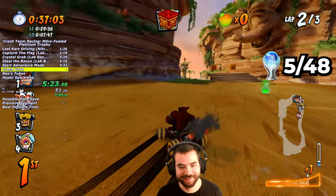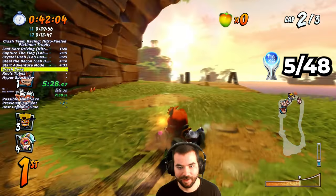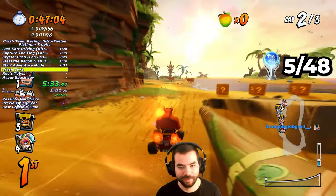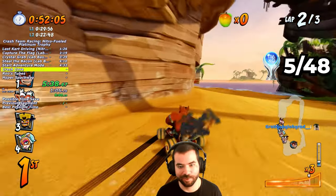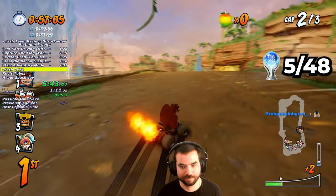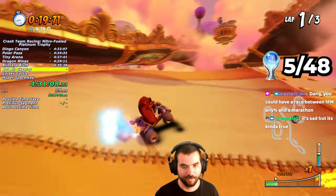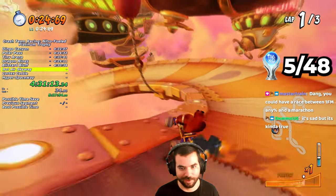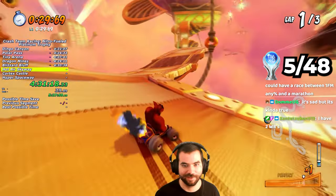In CTR Nitro-Fueled, there's a hidden reserve system where your goal is to maintain reserves to keep your flame as long as possible. There are multiple forms of fire: Normal Fire from mini-turbos or hang time, Sacred Fire — a big red flame from turbo pads, and Ultra Sacred Fire — a blue flame from super turbo pads. With Blue Fire, you can go at ludicrous speed, and if you maintain reserves properly, you can keep your fire throughout the entire race.